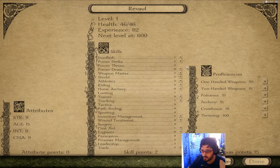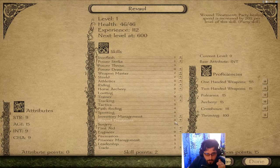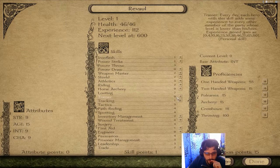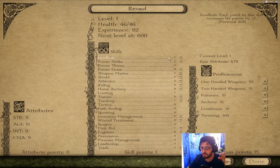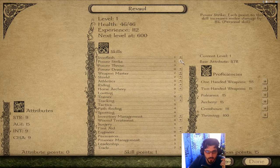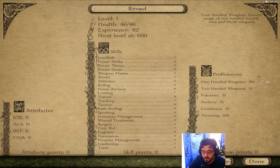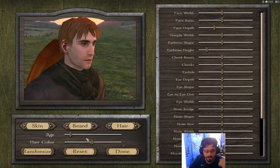We'll work agility to 18 and then go heavily into strength up to 21. It's very hard to survive on your own in this game. Inventory management gets another point and we'll need trainer later — trainer helps upgrade your troops. Iron flesh can practically be ignored since it only adds two hit points to health. One more point into power strike. We're focusing on one-handed weaponry — sword and board as much as possible.